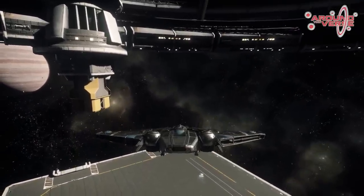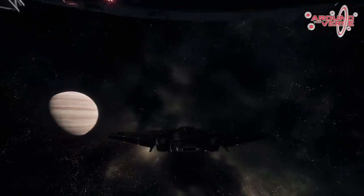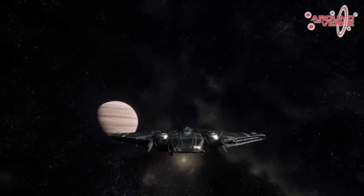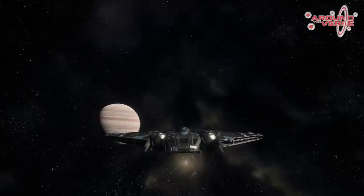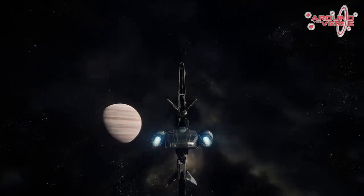So you'll take off, and then you'll hit N — which is our new default key for toggling the landing mode — and from there you'll go into your full flight mode, where you'll have the full performance of the ship, your full SCM cruise speed, and be able to go into quantum travel.